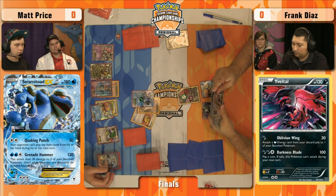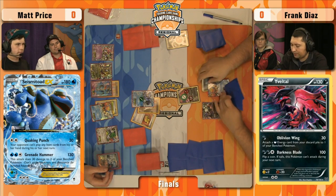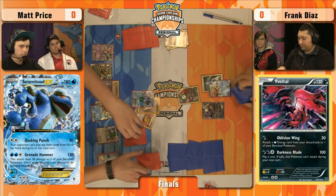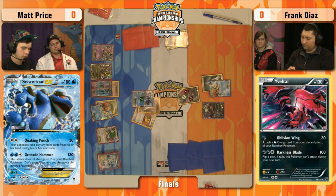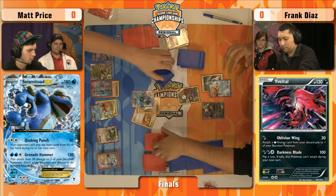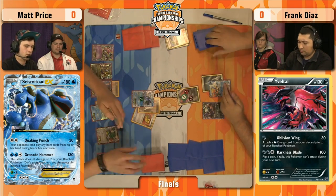Matt would have loved the extra poison pressure — but now that Keldeo can just Rush In and retreat, not a huge difference. Here we see the N Frank pulled from his discard pile last turn. Both players shuffle in again, draw a card for each prize card they have — six at the moment. Frank did not get to bury many of his item cards — he had a pretty short turn. He's going to be praying not to find many of them in his new hand, because they are shut off from Quaking Punch. He only played one item card — the Versus Seeker.